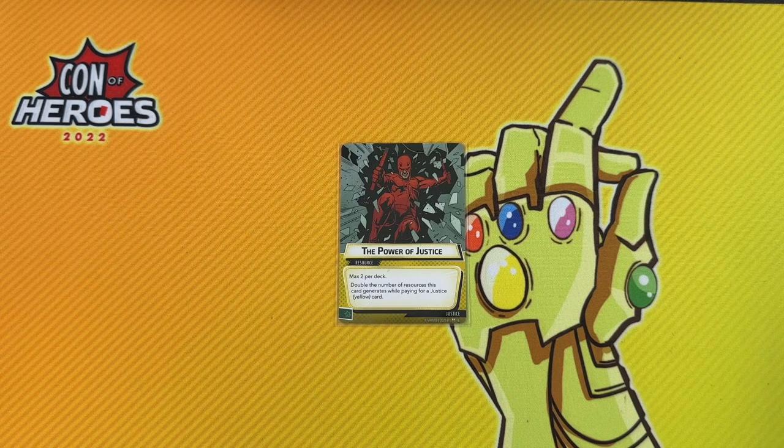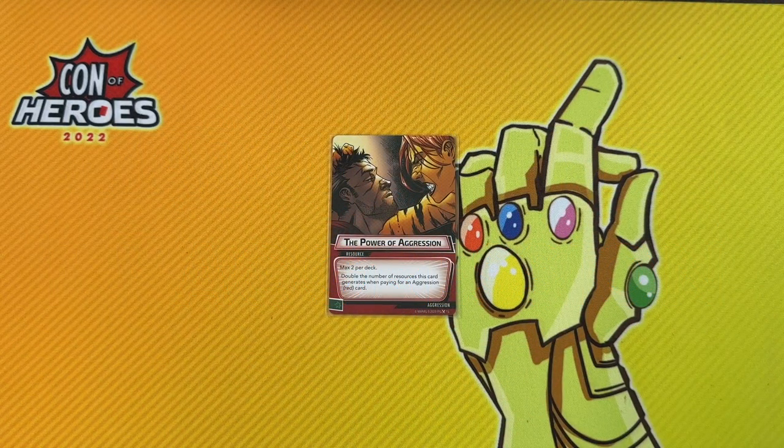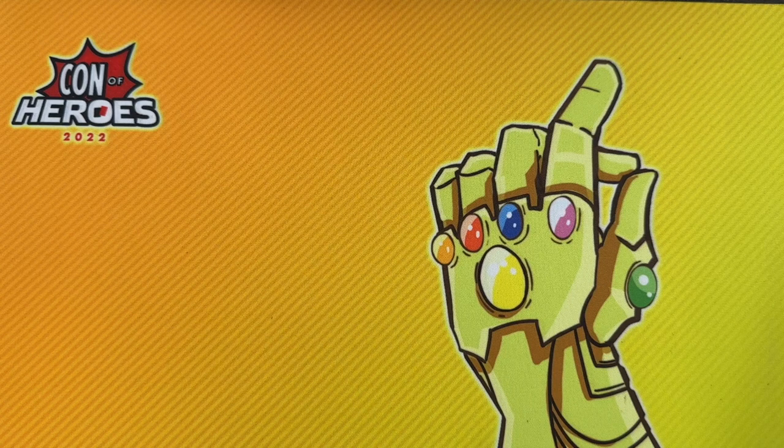Now looking at Aggression, in some ways it's the polar opposite of Justice — where Yellow thrives, Red struggles, and vice versa. You could mostly take everything I just said about Justice and apply it here if you change every time I said Thwart to Damage. Aggression is all about damage and has lots of ways of doing it. But one thing that is different: where Justice relies super heavily on events and then supplements with hero activations and passive removal, Red's damage is pretty equally split among events, basic attacks, and allies.